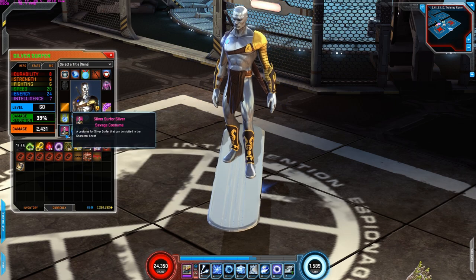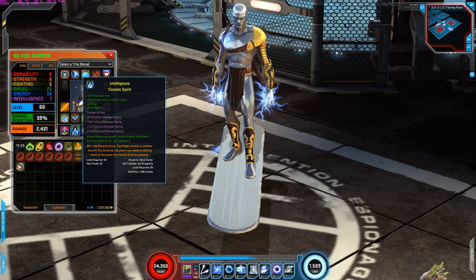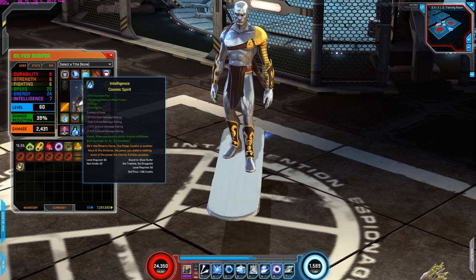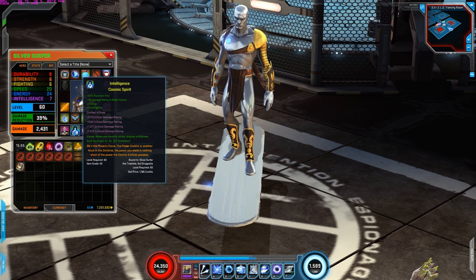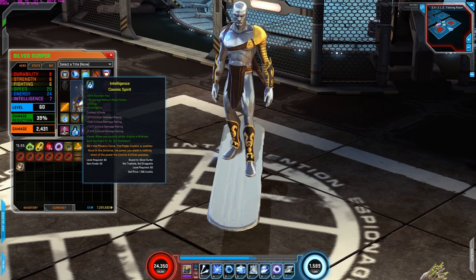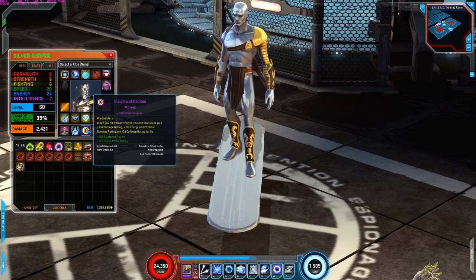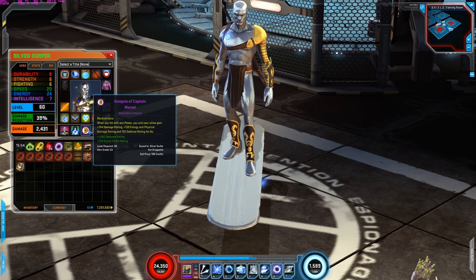For the costume I'm using Silver Surfer Savage costume, which I think is probably the best one. For the catalyst I have it to where I increase my 25 percent item find, damage rating to melee powers increase, plus one energy, plus one intelligence. Crafted affixes: critical damage rating as always, and visual is when you brutally strike display a midtown gold spotlight for three seconds. Overall not the greatest catalyst — hence why the damage was so low. I would definitely use a catalyst that increases plus three speed or your main attributes energy and speed.